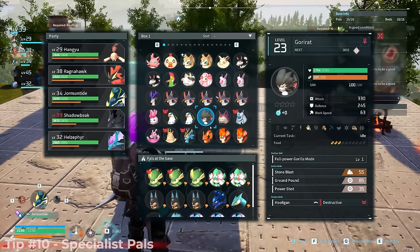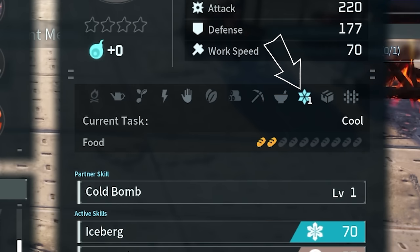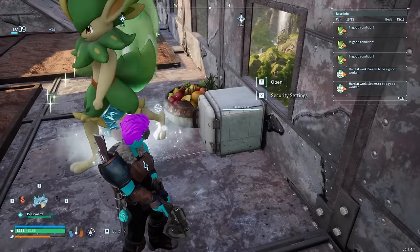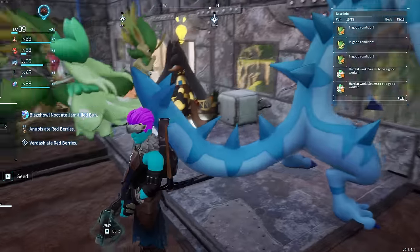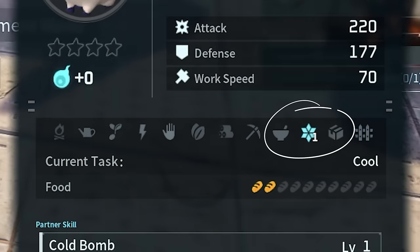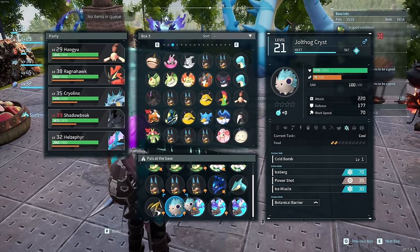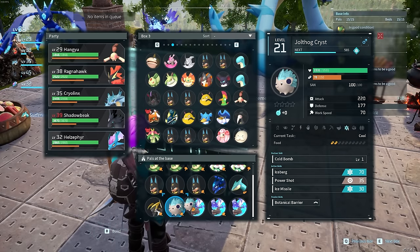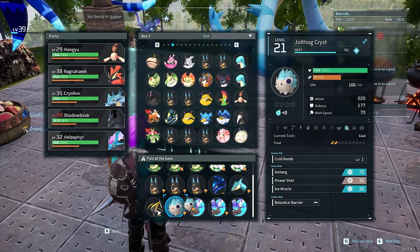PALs that are specific to only one task are far more effective than multitasking PALs. For example, a Cryo Lynx does many tasks, so it won't focus on cooling your cooler box. But a Jolthog Cryst only does cooling — even at just level 1 — and will stay in front of the cooler all day. Food in the cooler only benefits from active cooling, with no residual effect, so a dedicated single-task PAL is ideal.